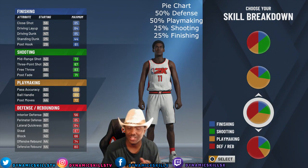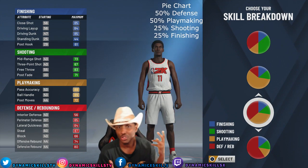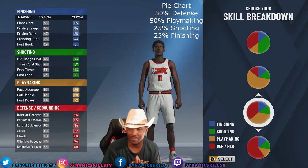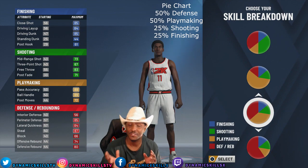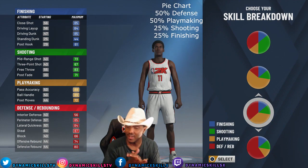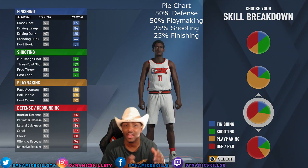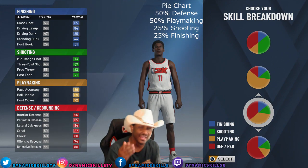Now, as a two-way shot creator, you definitely want to be able to drive to the rack. You definitely want to finish strong. If you look at the maximum attributes, it looks amazing. The finishing looks amazing. The defense looks perfect — 87 still. Don't worry about the blocks, because with the height and the wingspan, we're going to have the blocks just right. Playmaking looks good.